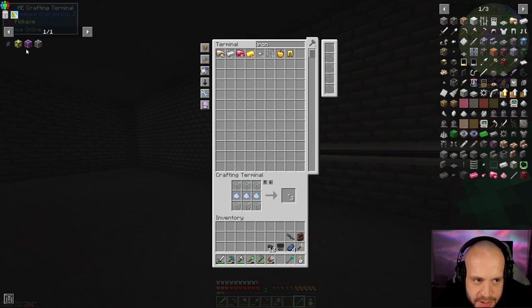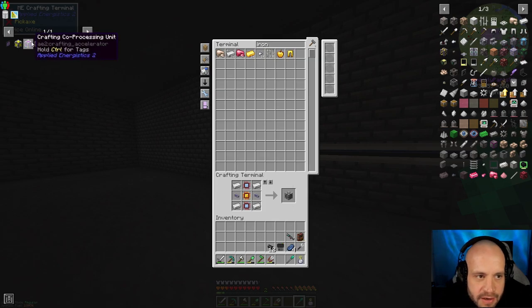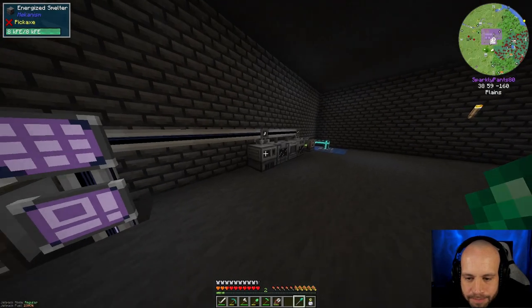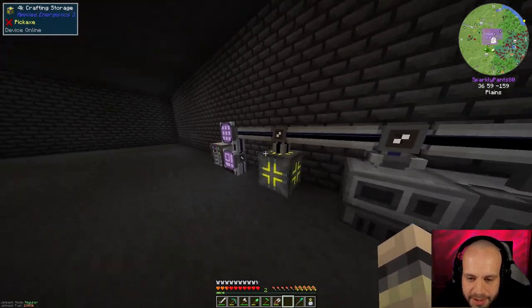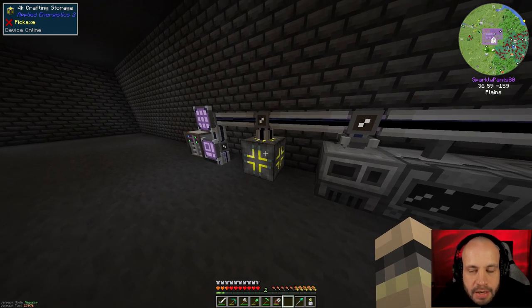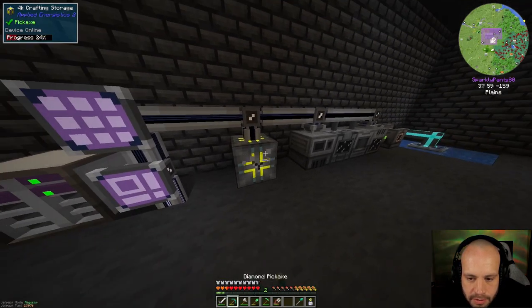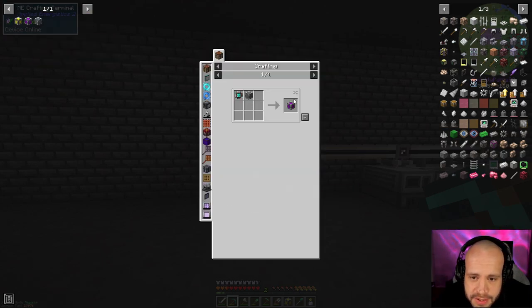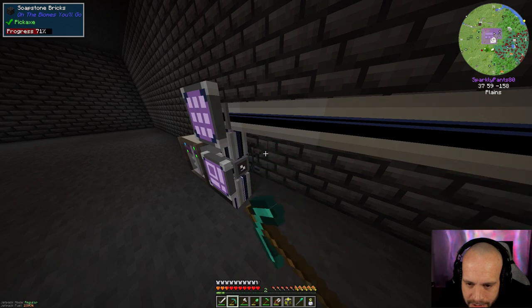I need to make some quartz fiber because I need a bit of fluix cable — I turned all mine into covered cable. So we did this and we've got that, and then we can make — perfect, we got our 4K. The problem with just having one is it can only do one actual crafting job at a time. In order to use the full 4000 bytes, there are co-processors. I'm going to make one now — I need another one of these and combine it with an engineering processor.